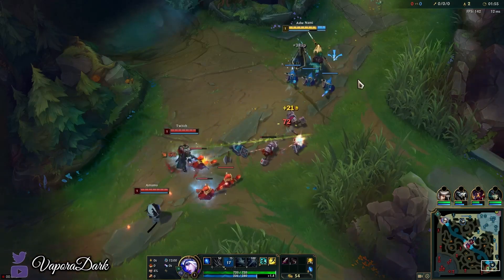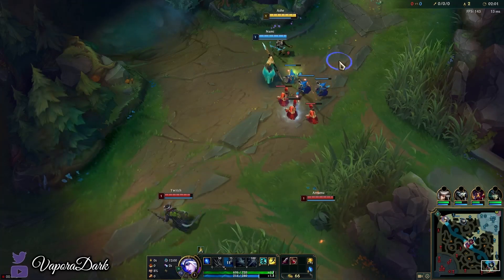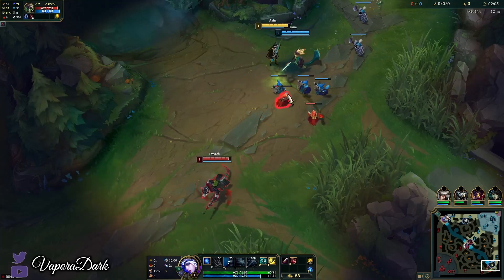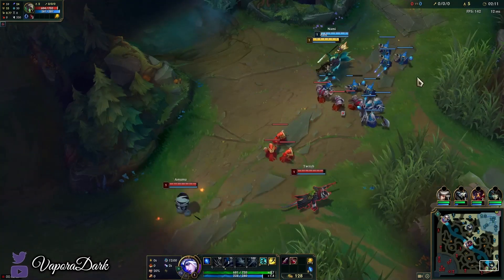Since we're going to be doing BORK either first or second item, probably second, we don't need lifesteal through runes. We're going to take Cleanse this game since we're facing Amumu support — at level six, having Cleanse against Amumu is absolutely crucial if you want any chance of not dying and of winning fights.